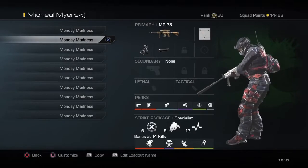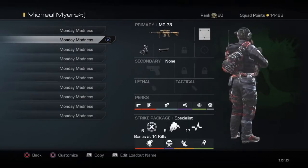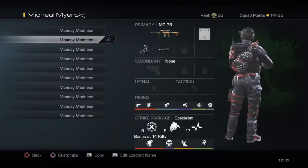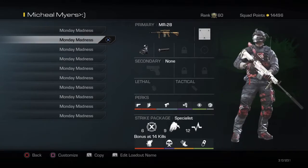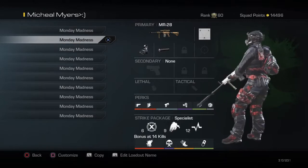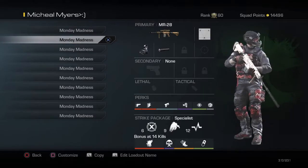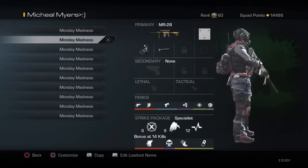Right here is a class setup with the MR28. A lot of people recommended seeing one of my class setup videos with the MR28, and this is my ChemStrike class setup. I tweaked it around a little bit but I like it better this way. We got the silencer with the iron sight and a nice white camo — I love it. No secondary, no lethal, no tactical.